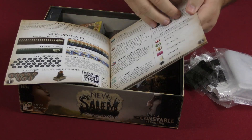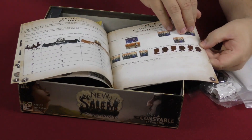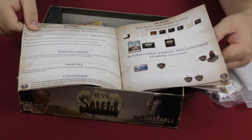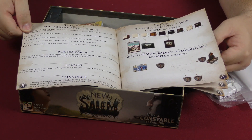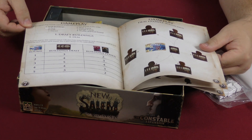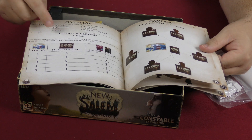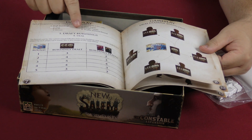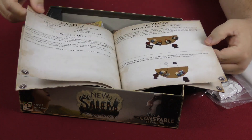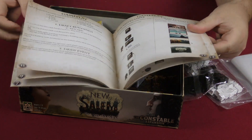Continuing through the rulebook — you have to seed the deck, and then set up. Gameplay involves drafting buildings: draft, deal, and discard, then draw events, initiate events, and shuffle. The round ends and you start another one until the game ends.